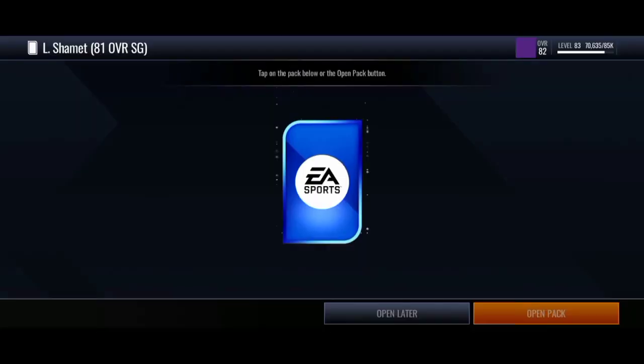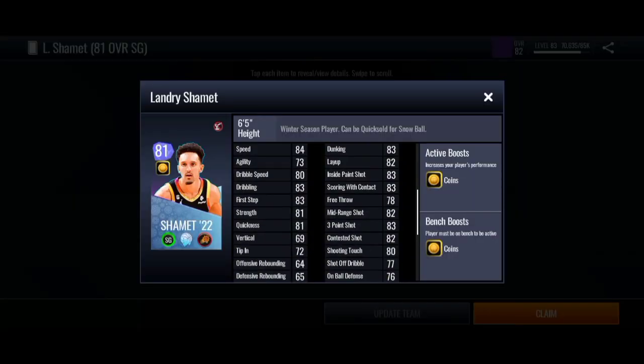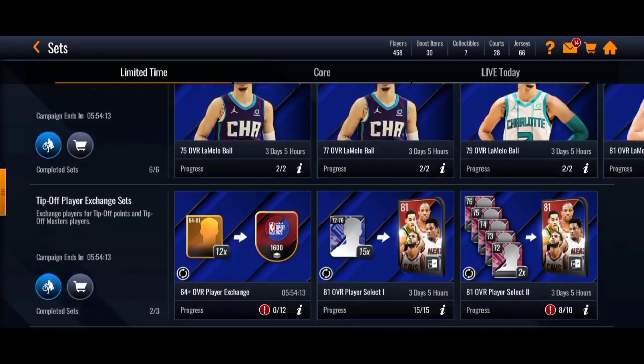Here we have an 81 overall Shaman from the winter season promo. He has an 82 mid-range and 83 three-pointer — not bad for an 81 overall. Let's go over to the set and open up some of the 81 overall tip-off select packs. We already got all four of them but we definitely have a bunch of players, so we might as well complete this set.